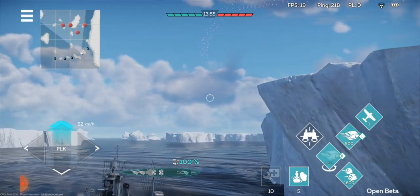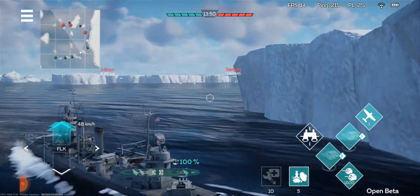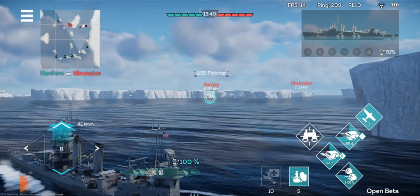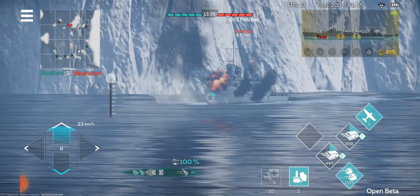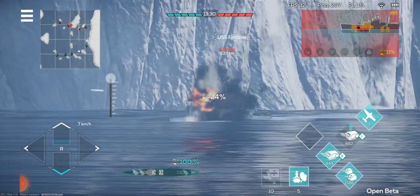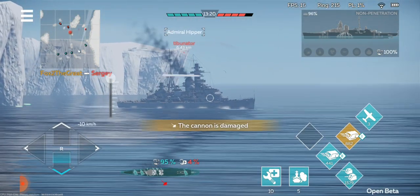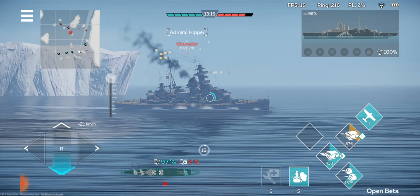It looks like there's a plane spotted somewhere because there's anti-air fire up there. Alright, we've spotted an enemy right here. I think I fired a little low there — okay, no I didn't. Just going to back up because I'm in a bit of a risky situation with two enemy ships in sight. Wow, the guns on this ship are very, very, very strong. They take out enemies very quickly.